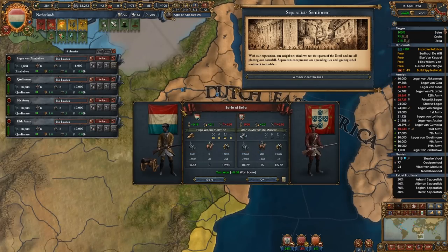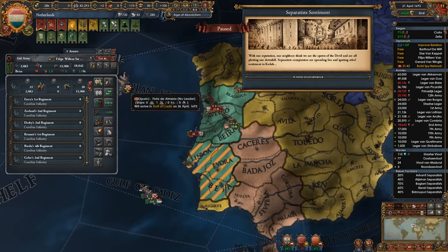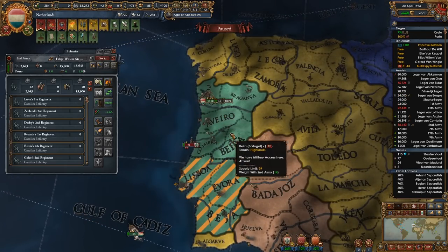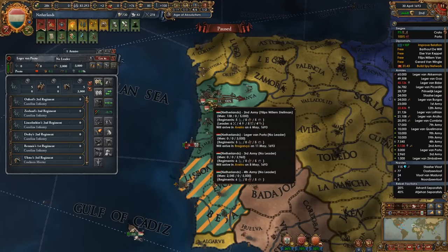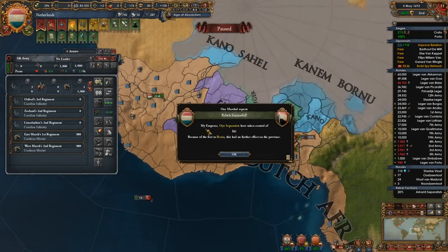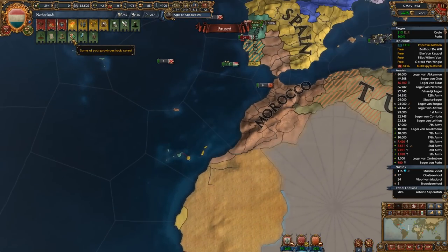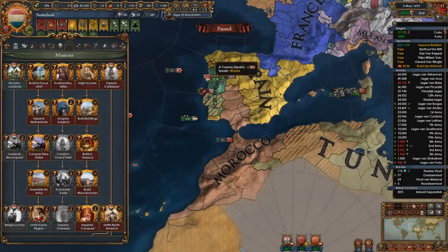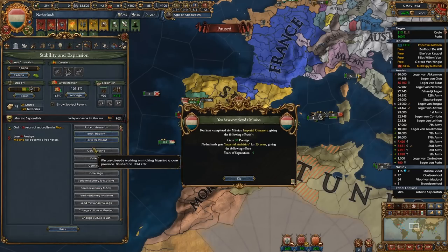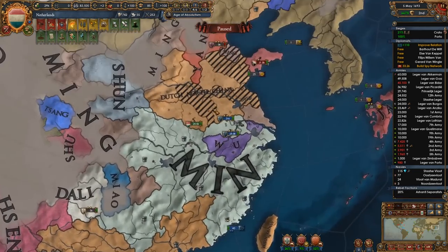These guys are on a highlands fort so I should be able to handle them pretty easily. I will get there before the end of the month — stack wipe, beautiful. Noop separatists — we'll be able to take those guys out in one fell swoop. Let's get you there since you have the maneuver. Are we getting rid of these rebels over here? We are.